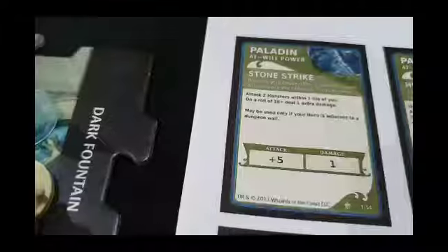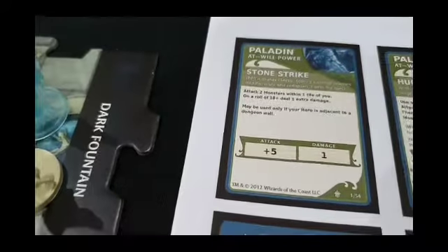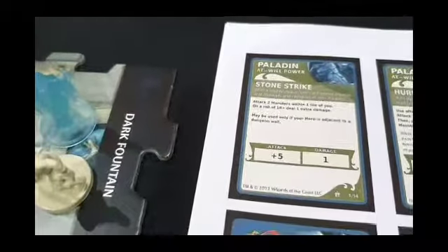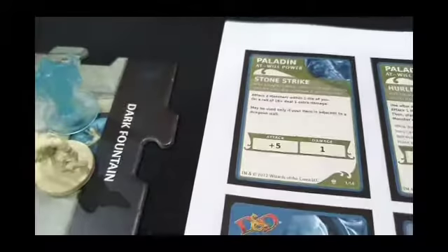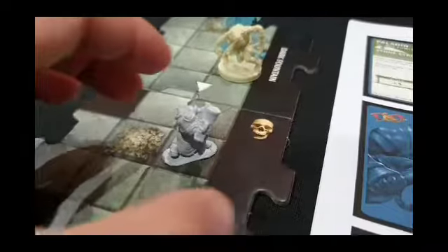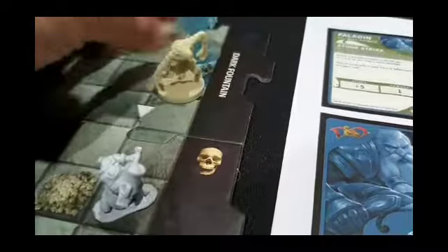The next at-will attack is a ranged attack called Stone Strike. It's not a very powerful attack — only plus five — but it deals damage to two monsters, which is fairly useful in tight situations. On a roll of 18 or more, you deal one extra damage. It may only be used if your hero is adjacent to a dungeon wall. So Ulfric smashes his hammer into the wall, sending a shockwave that can take out two nearby enemies — at least the zombie, though the wraith has an extra hit point.